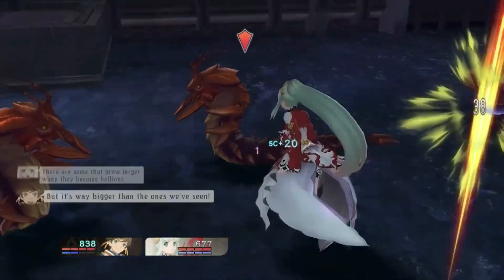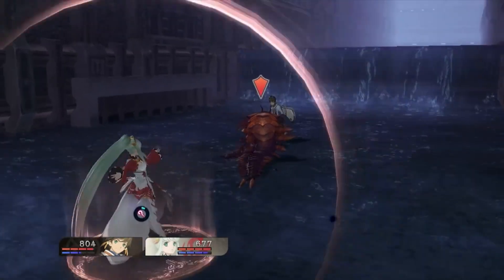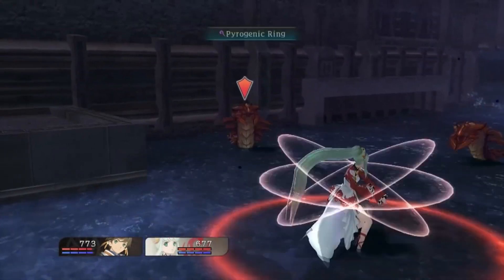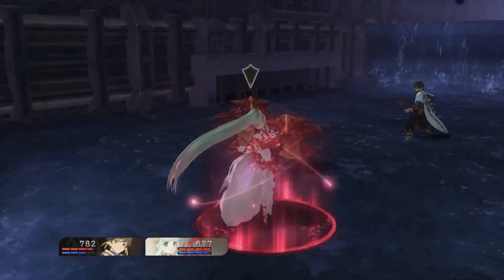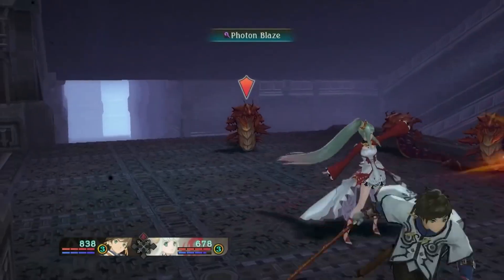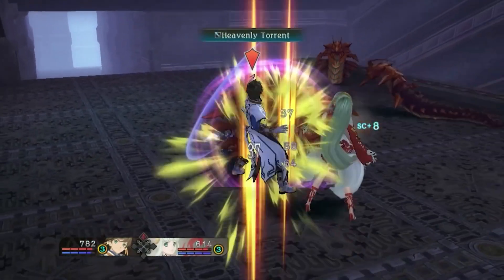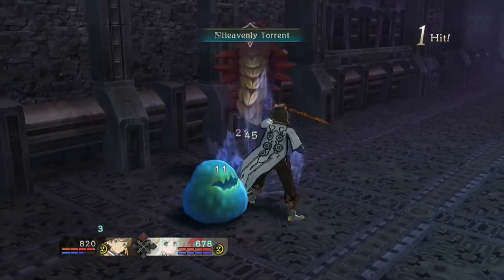Seraphic Arts, like Hidden Arts, are also tied to the X button, so map them accordingly. These are much stronger than both Martial Arts and Hidden Arts, but take longer to cast, which means Seraphic Arts are all about timing — especially since they leave you vulnerable to counterattack while casting. A Hidden Art that would normally stagger you can be countered by a Seraphic Art, not to the point where you won't be damaged, but it will keep you from being staggered.